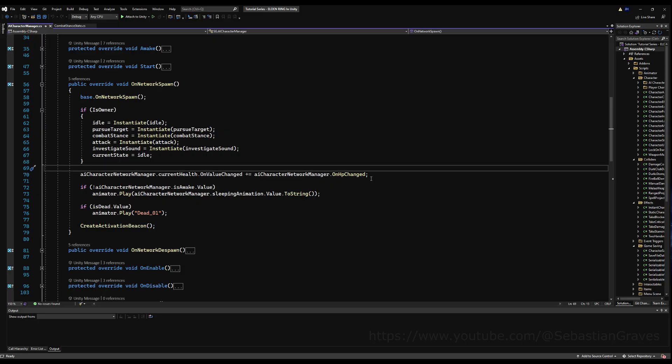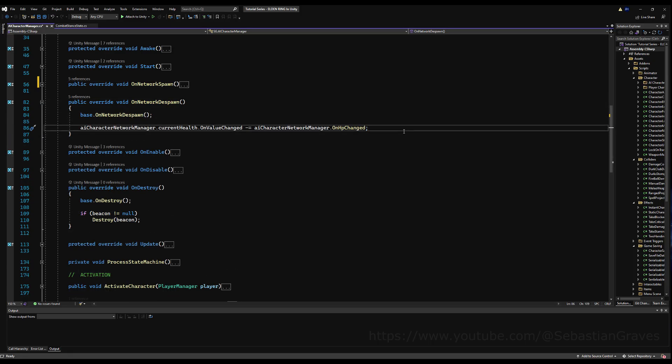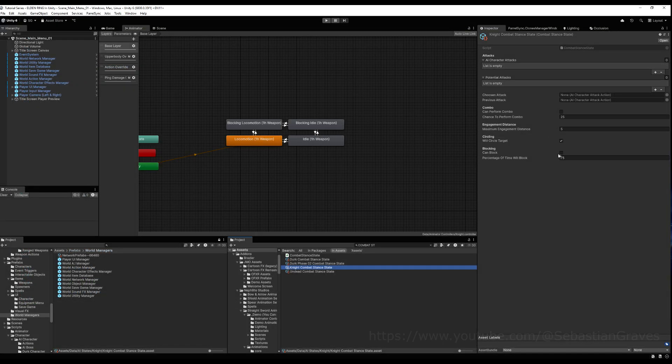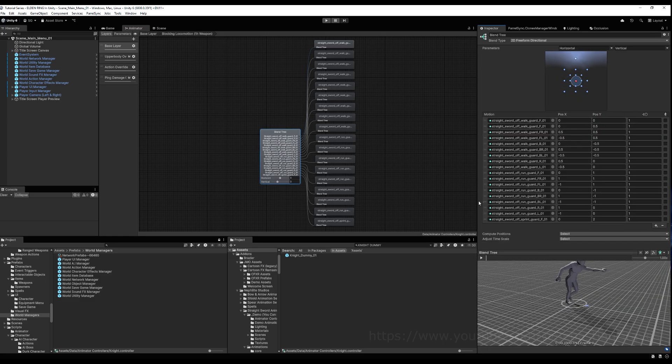On network spawn on the AI character network manager, we say: ai character network manager dot is blocking dot on value change plus equals and we call 'ai character network manager on is blocking changed'. Copy this and on network despawn do the same thing but unsubscribe from the event. We call this in the player but never in the AI yet in the series, so we need to do that so it will pass the animator value and sync up to the new blend tree. I'll tick 'can block', put the percentage up to 100 for this video so it blocks every time.